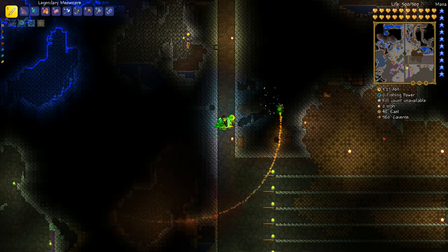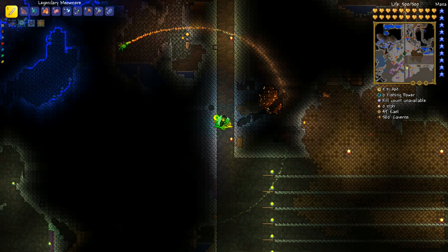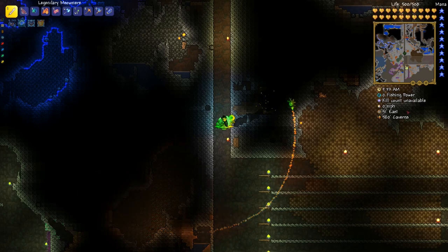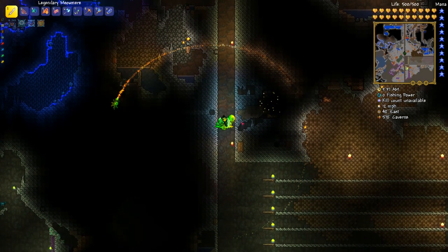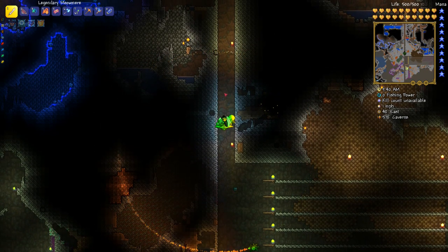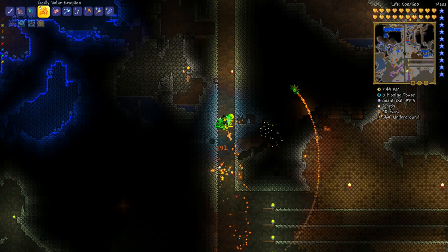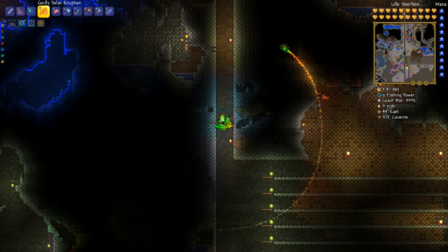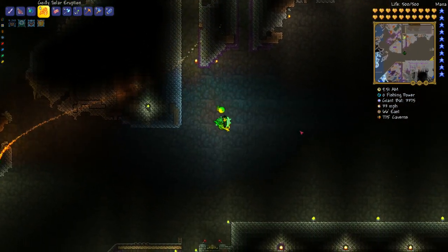The first thing you want to do is head down to the caverns layer, because that's where souls of light and souls of night will start to spawn. If you don't have the depth meter, you can tell when you've hit the caverns layer by the background wall - it turns a blackish-grayish color as opposed to the brownish color of the underground layer.